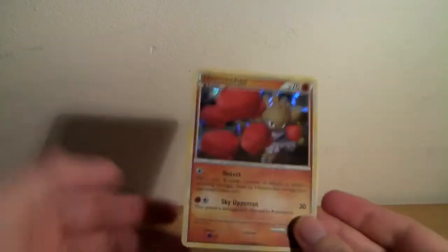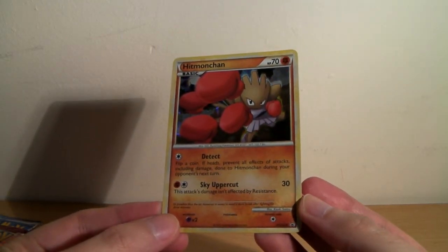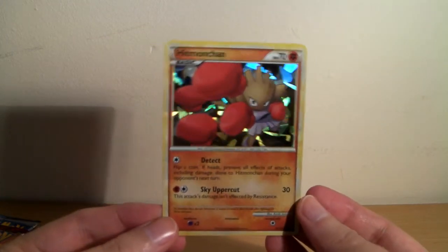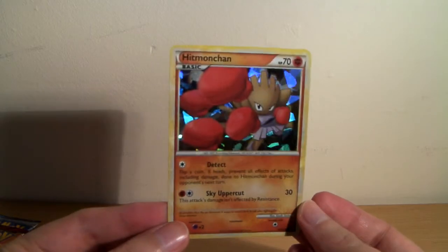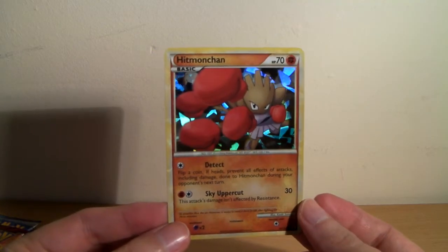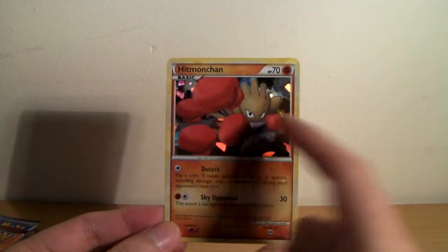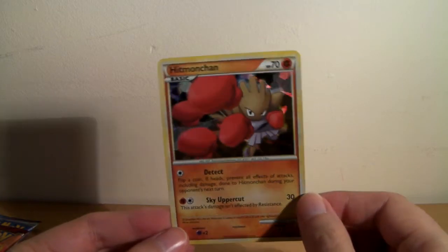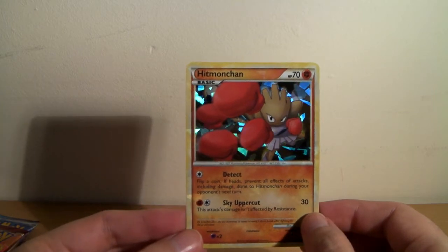And of course the promo card - Hitmonchan, but this one is HGSS24. So I think it was just the before-last card for this promo set. I'm pretty sure - not 100% sure - but pretty sure this is just a reprint of this artwork with a different foil, which is a little disappointing, but I've noticed a lot from this promo set do that.